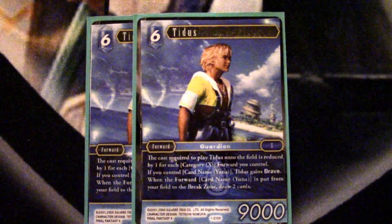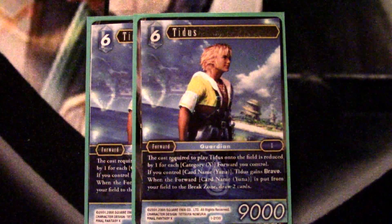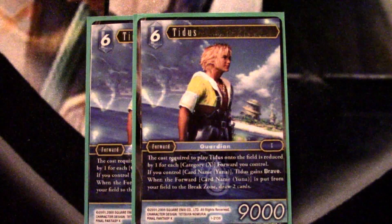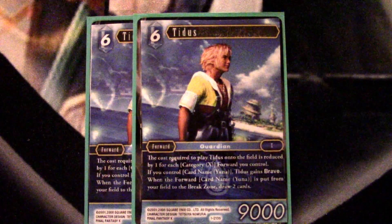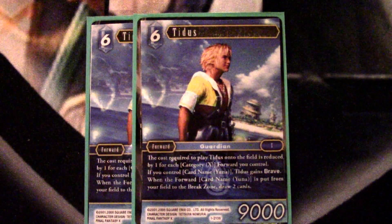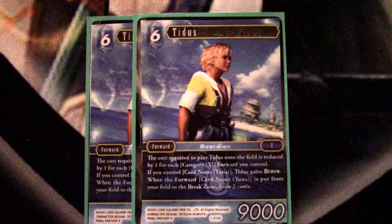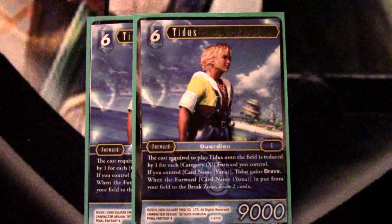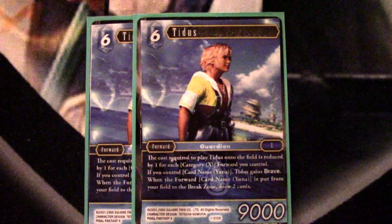A card that has been surprisingly good in testing — probably because I had it in the water-ice version where it didn't do a lot — but because we're playing Rikku and Paine in this deck, she's often a five or four cost, which makes this card absolutely insane in the mid-to-late game when we're set up. She's a 9k, which is already a very good spot, and if you have Yuna in the backup she gets Brave, so it's a 9k — possibly 10k — that can just keep attacking your opponent while we also have a very strong blocker.